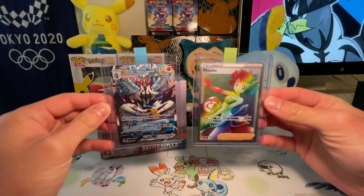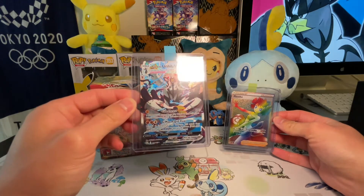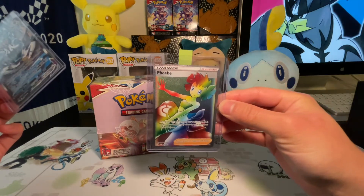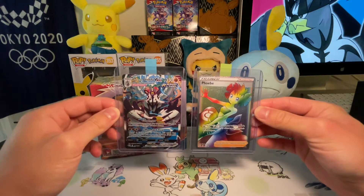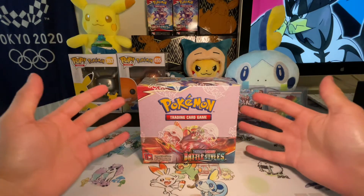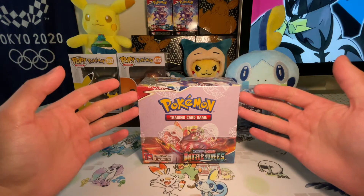I can't wait to open this up and see what we get. These are some really cool hits I've gotten from Battle Styles so far on the build and battle pre-release kits. I pulled the Urshifu VMAX alt art — one of the coolest cards in the set in my opinion — on my last pack from a build and battle kit, and then I pulled a rainbow rare Phoebe from the last pack of my second build and battle kit. I'm really loving it so far. Let's crack open all 36 packs, go right through these, and see if we can get some more alt arts — maybe Tyranitar or Empoleon.